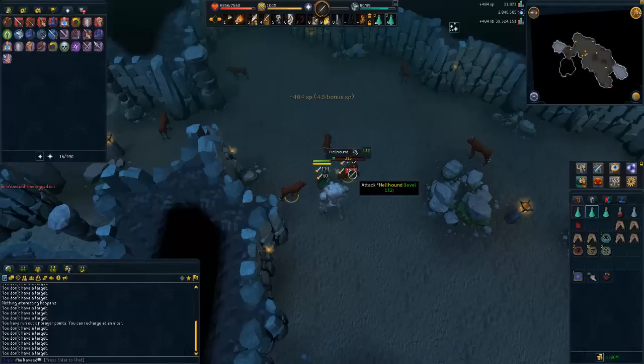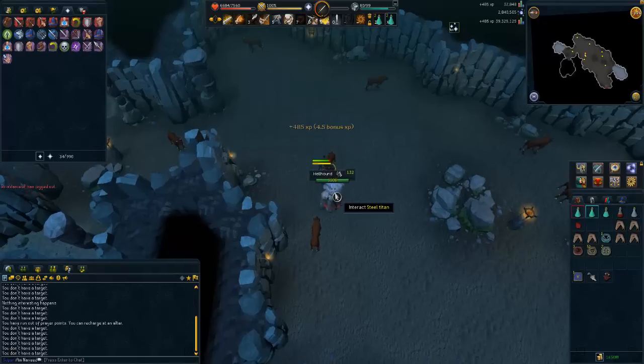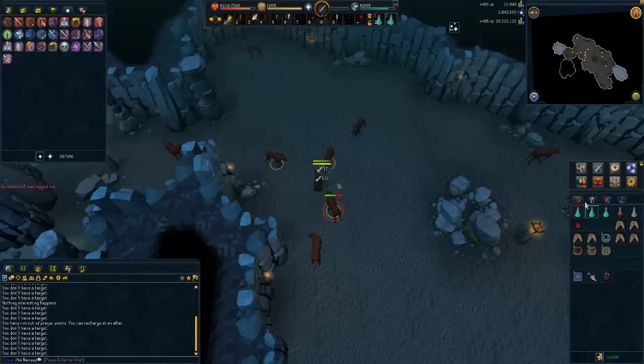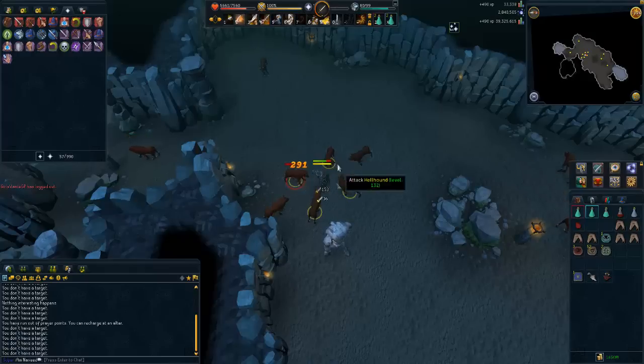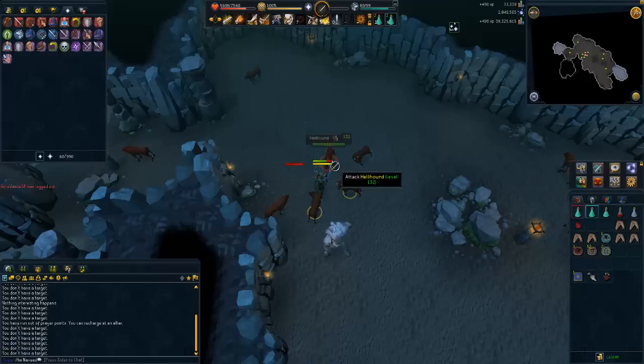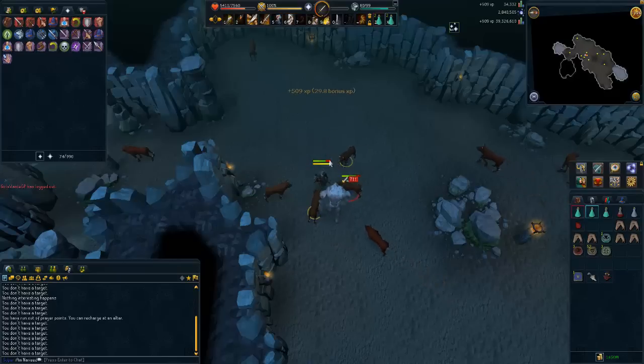This method is around 300k experience per hour if you are using abilities. If you use momentum you'll be around 230k to 250k. You don't need to bring defensive armor — you can bring offensive. Bandos is offensive while Torva is defensive. Using offensive gear increases your hits, and since their life points are very low at around 3,300, having a weapon that can two-hit most of them is very useful. If you have any questions or tips, post them below and I'll see you all soon.